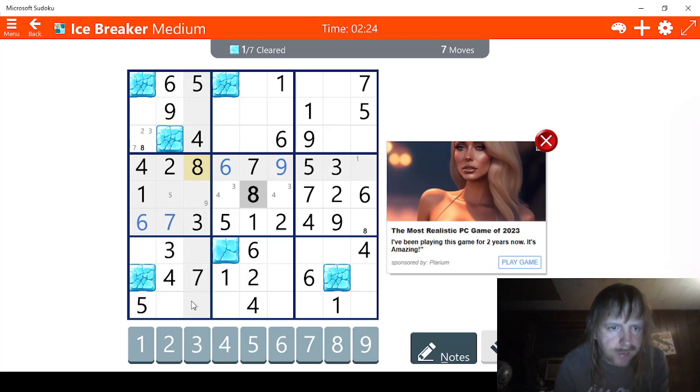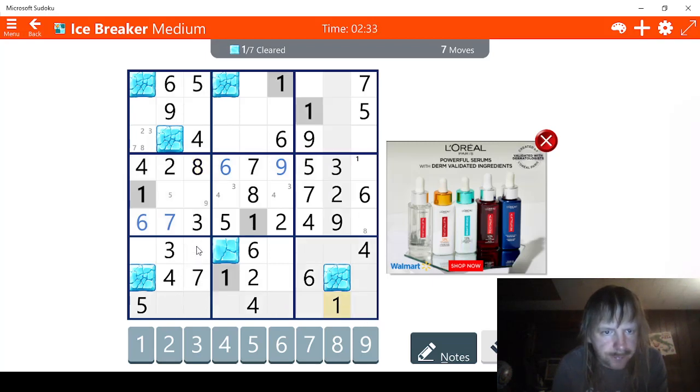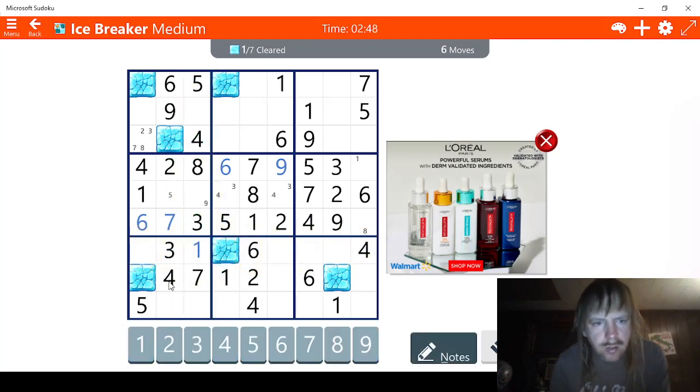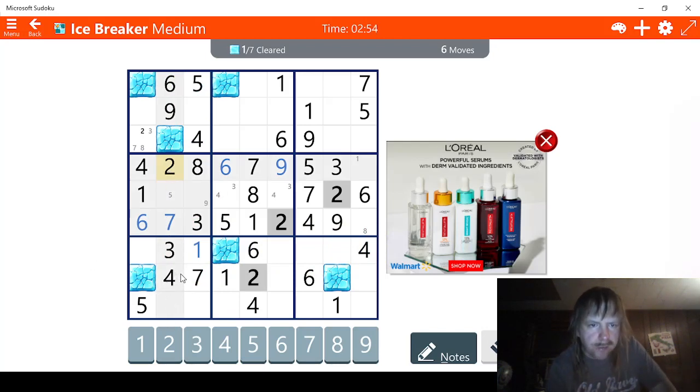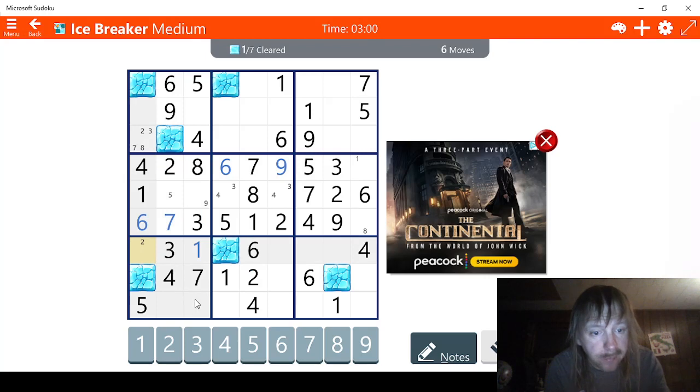Eight is not very helpful. Let's see if we can figure this out with ones. Okay, this has to be a one right here. We might as well do this. Check twos — I see two possibilities for two here. Possibly we have a two here and here and also here. One, two, three, four, five, six.